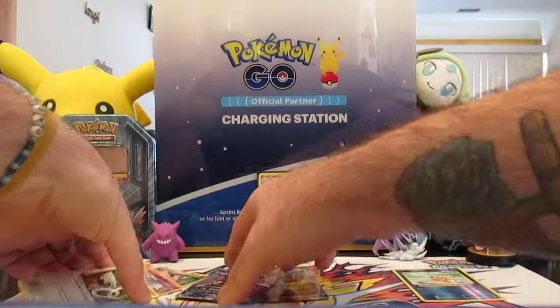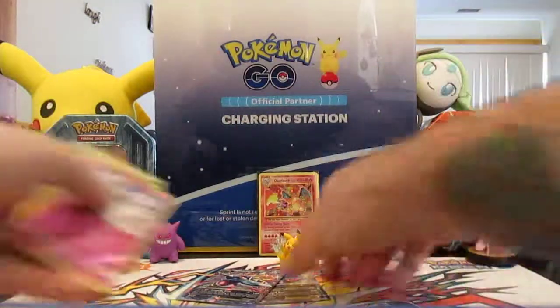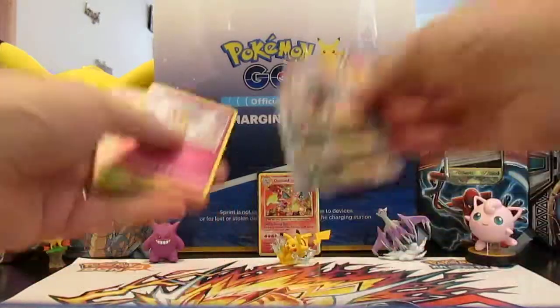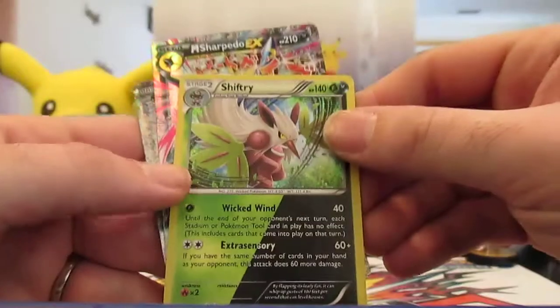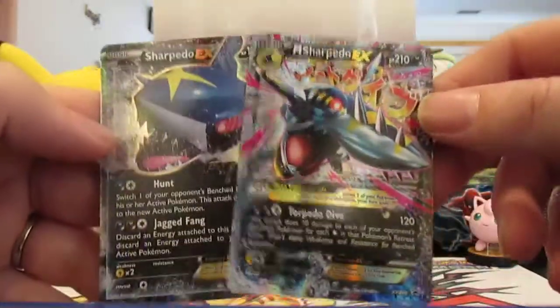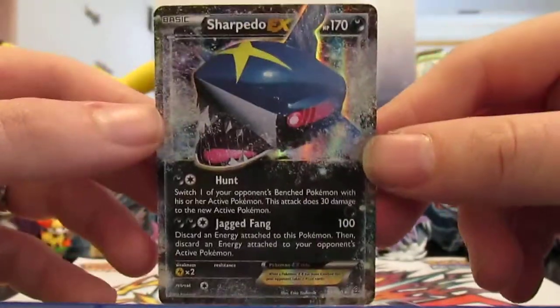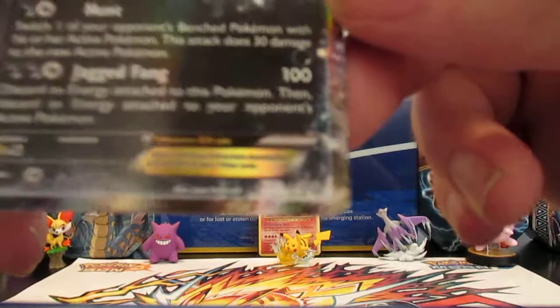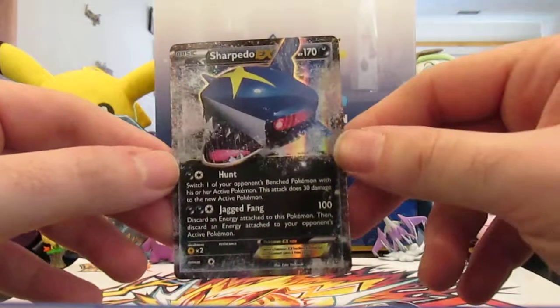Pulls-wise, not the greatest. We didn't get any Ultra Rares out of any of the actual packs. We got the Reverse Fomantis, the Holographic Shiftree from Steam Siege, and then the two EXs that came with the box — the Promo Mega Sharpedo and the Sharpedo EX. I forget what set that is — I think it's Fates Collide. Leave a comment and let me know which set it's from.